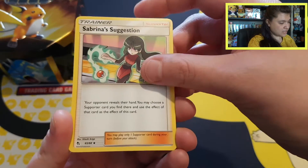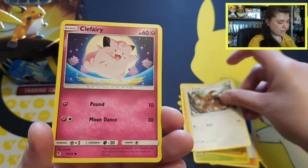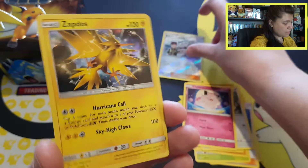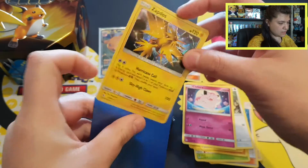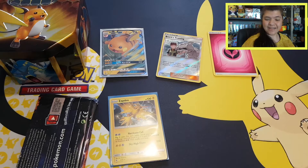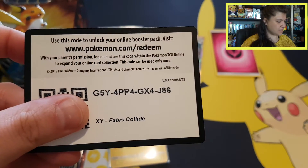Starting out pack one: Sabrina's Suggestion, Misty's Determination, Metapod, Cubone, Voltorb, Geodude, cute Eevee, Clefairy. We got a reverse rare Brock's Training — and a Zapdos holo! With a holo fairy energy and a beautiful hollow Zapdos. Zapdos is my favorite from the bird trio. I'll sleeve up this Zapdos holo. Giving away a Hidden Fates code card, an X and Y Breakpoint code card for the Brock's Training reverse, and a Fates Collide code card for the Zapdos holo.